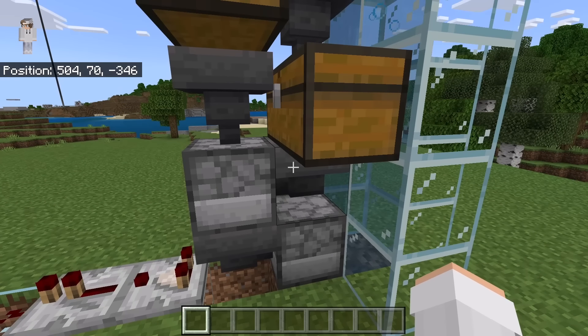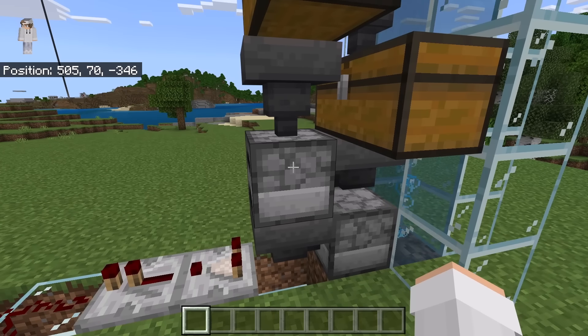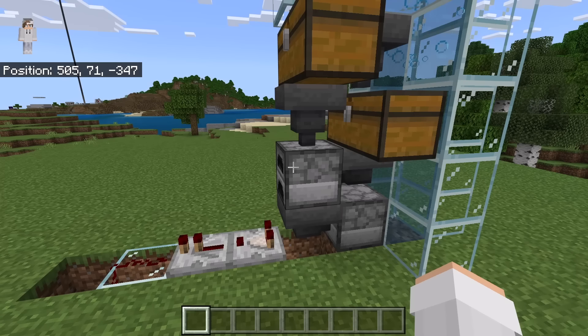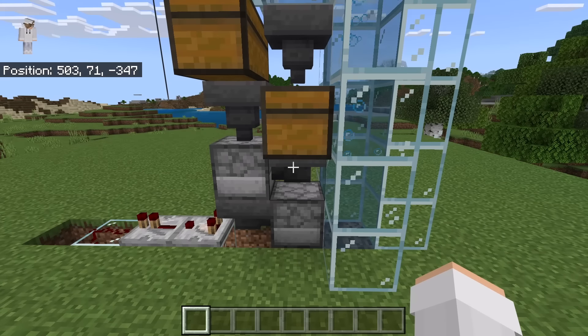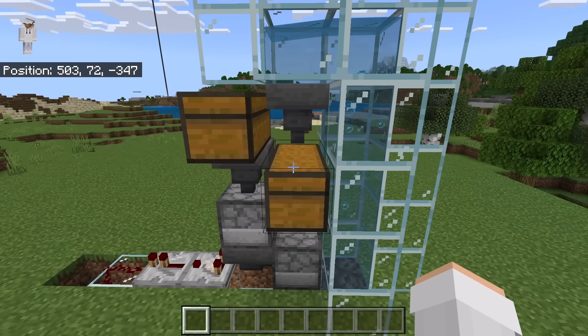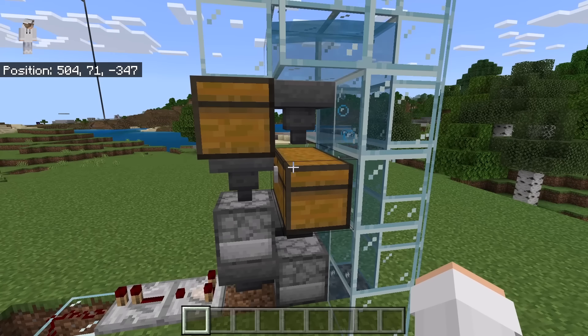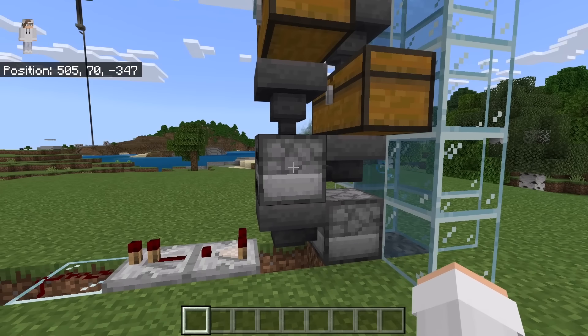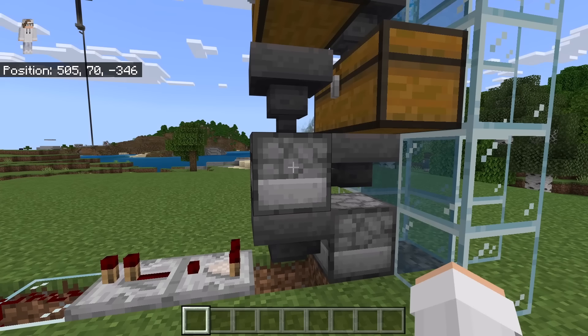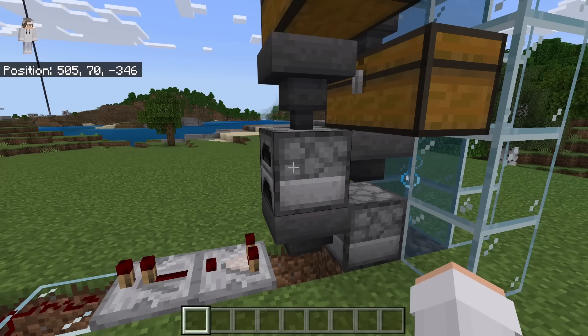That hopper will then send the charcoal down into that chest. Each log that is smelted creates one charcoal. Each charcoal can be used to smelt 8 logs. As a result, a lot of extra charcoal will be made. The extra charcoal will go into that hopper, then into that chest. Over time, that hopper and chest will get filled with charcoal. Whenever you want to collect charcoal, you can collect it from that chest, that hopper, or the furnace. If you collect charcoal from the furnace, I recommend you leave at least one charcoal in it — that will ensure the farm can continue smelting logs.